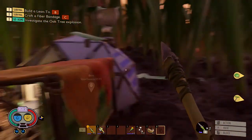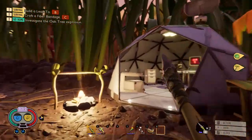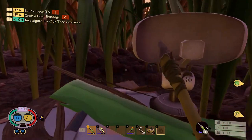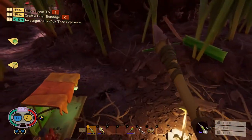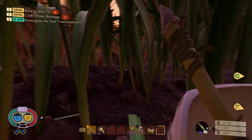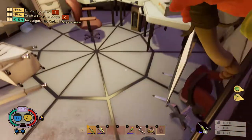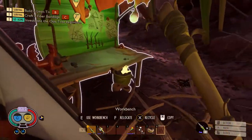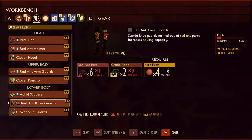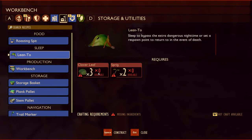We gotta find some more ants. Let's get on top of here and see if we can see some. Looking for the ants — ants, ants, ants — I don't see any ants, this is sad. Well, we also need a lean tube so we can start working on that. Lean tube needs three clovers and two sprigs.